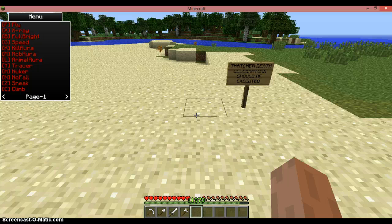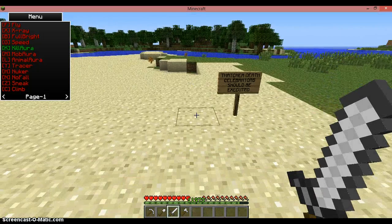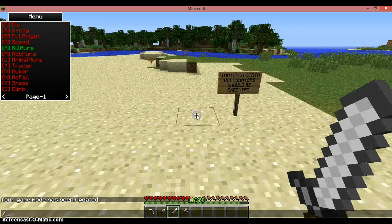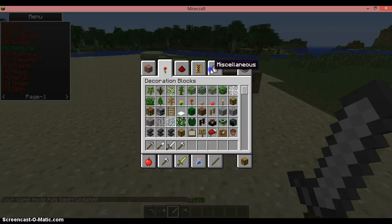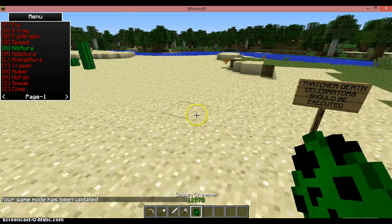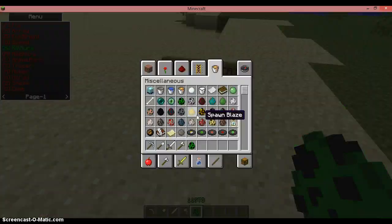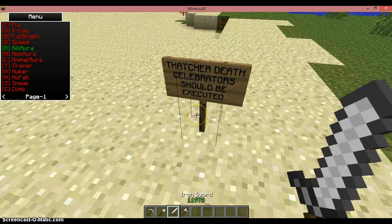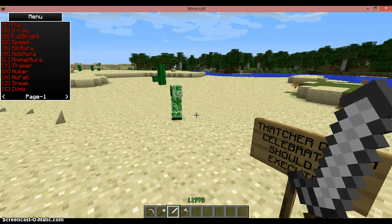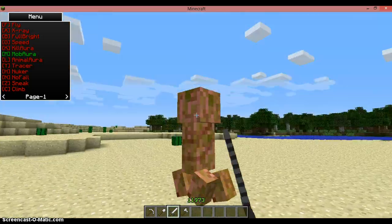Kill aura — if you press K it kills players around you. And the same goes for mob aura. So what we're going to do is spawn a couple of creepers or something. So you've got a creeper, you're on a server, you're trying to survive. Let's get the sword up. Let's hit M, just walk up to him — I'm not touching anything, it kills him automatically.